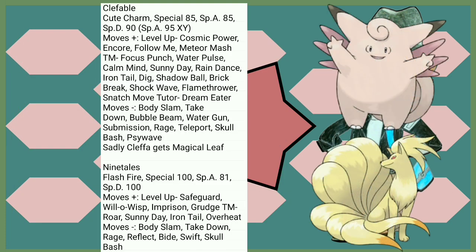You've probably noticed me making little notes about stat changes in future generations. I find it interesting that Clefable no longer has its original Special stat of 85 in its Special Attack or Special Defense as of X and Y. For its moves, Cosmic Power and Meteor Mash are cool — it's a Gen 1 Normal type laundry list of TMs. Sadly, the only one out of the line that gets Magical Leaf is Cleffa, which starts out as Clefairy, so you don't get it.